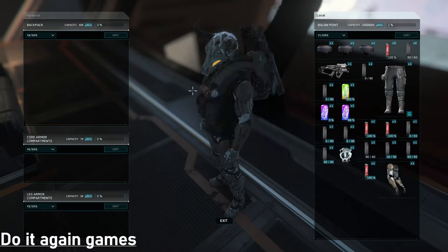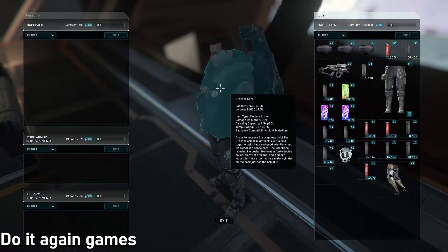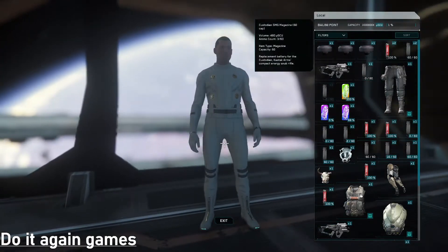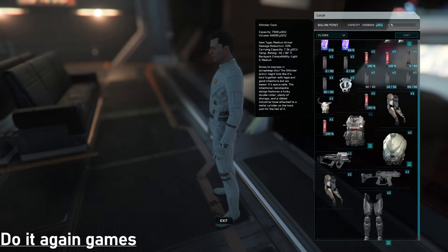One thing to keep in mind: you can't take your underarmor off without taking all the other stuff off first. You have to take it off in a specific order, which can be kind of annoying.